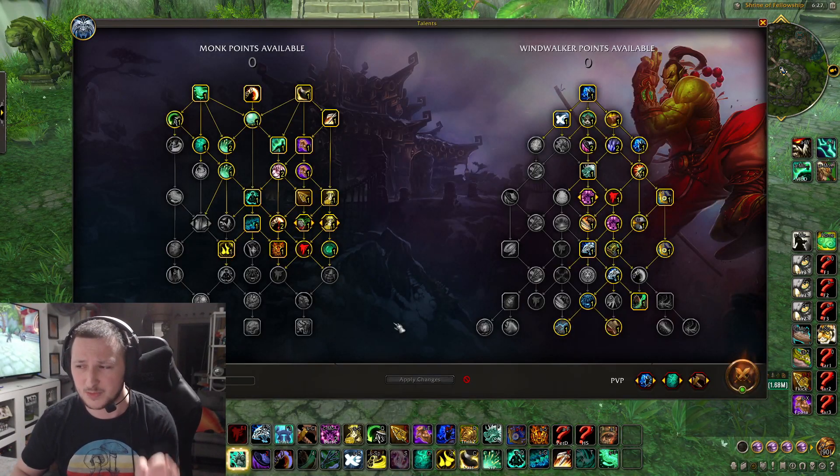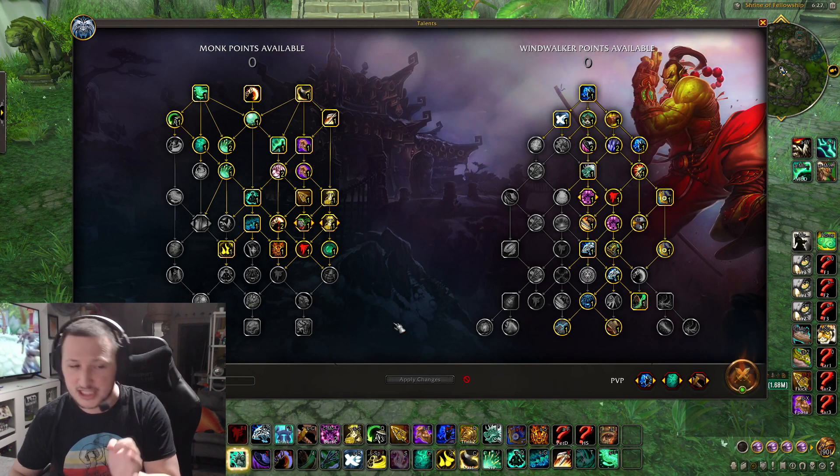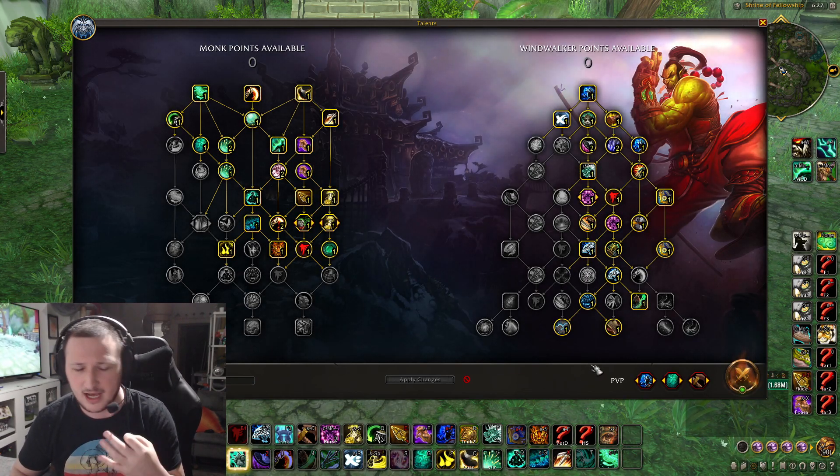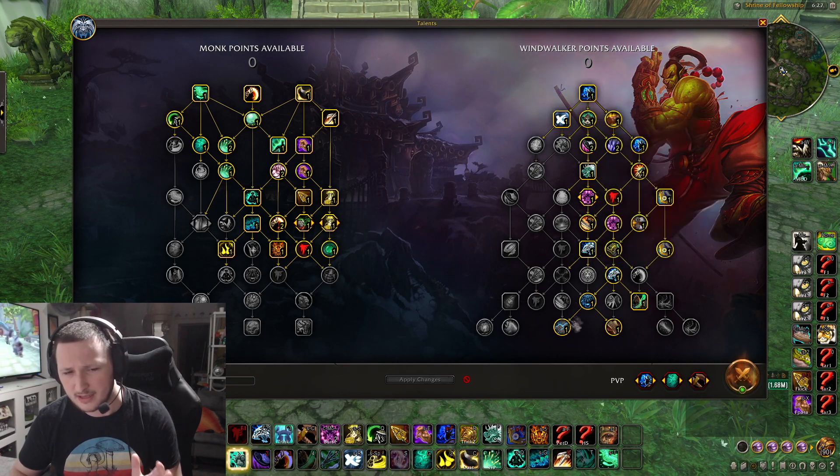Here are the talents — if you want to find these you can go to my stream at twitch.tv/powemore, or type '!windwalker talents' or 'ww talents' in the chat and it'll pull up an export. Your main sources of damage on Windwalker are going to come from Xuen.